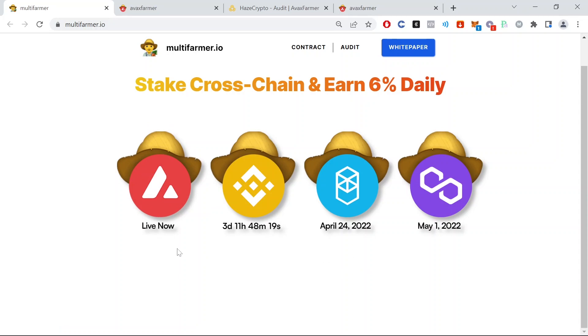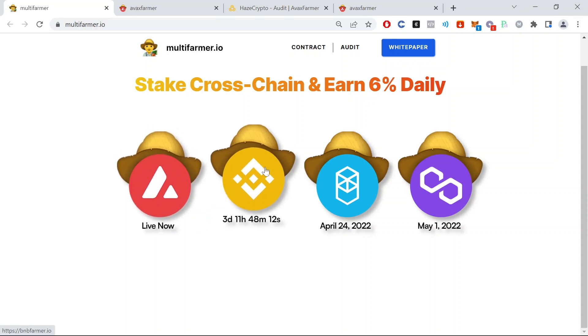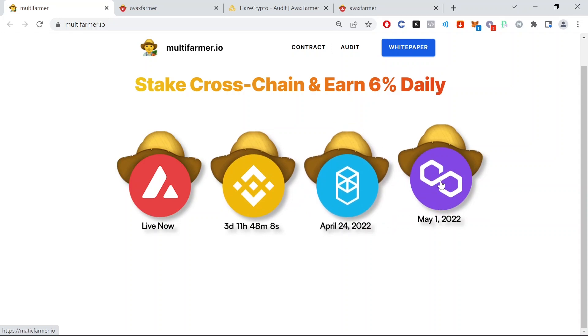That's why we're talking about it today. Right now we can see that only the Avax one is live. In three days you'll be able to stake BNB, in about 10 days we will have Phantom, and on May 1st we will have the Matic one.